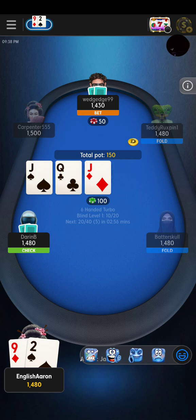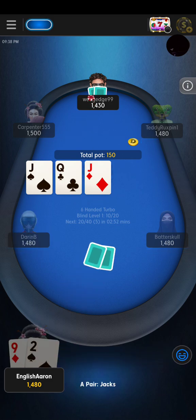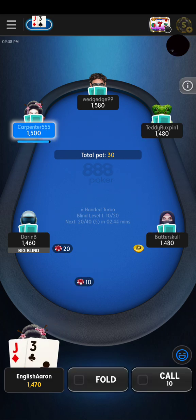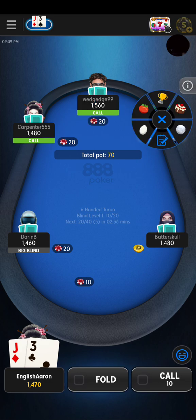I'm just gonna fold, didn't really have anything. Bit of a novice move there, showing what you had - showing the ace. Bit of a novice move.